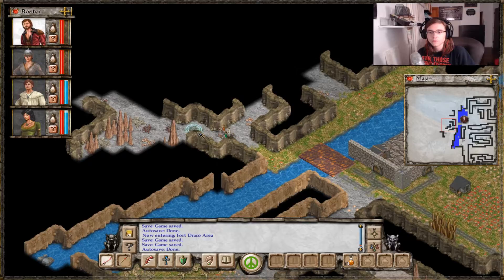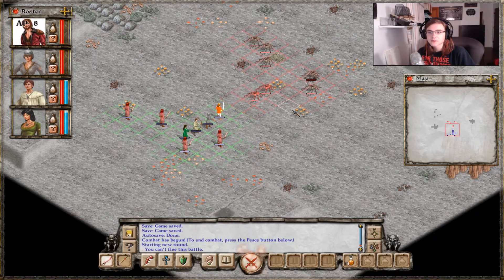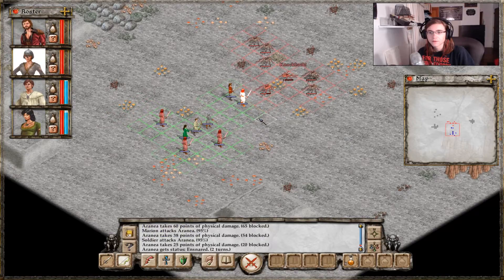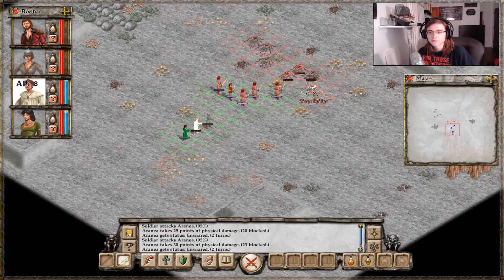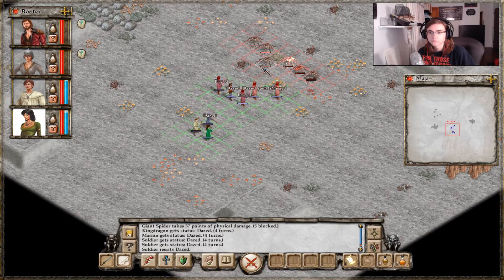Uh-oh. You come across a group of Avernum soldiers who have gotten themselves into trouble — they're surrounded by spiders and the enemy will attack them. Let's save these soldiers. Oh hey, they're on my side. They're helping me. I like this. This is nice. Wow, they literally dazed us all.